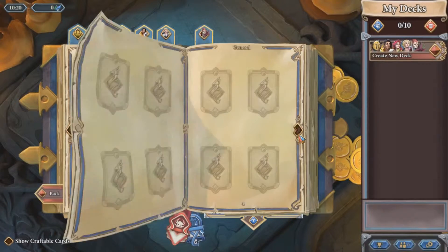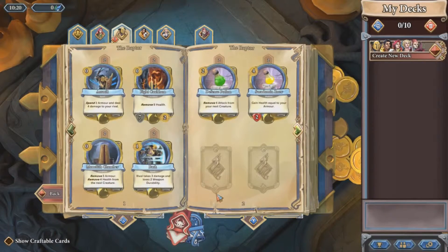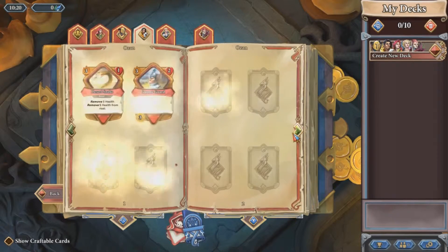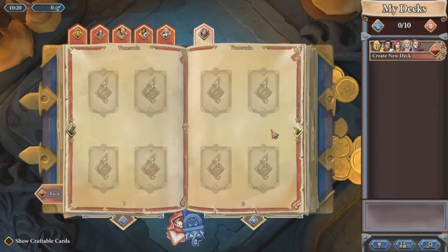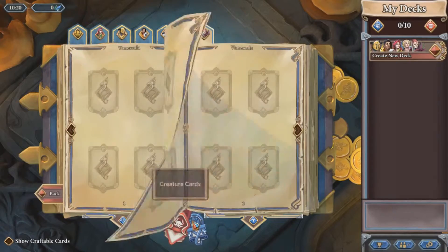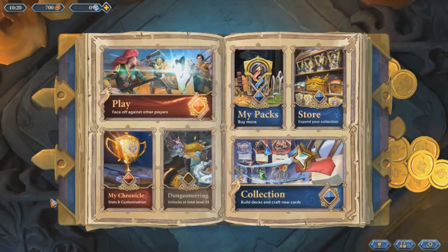Cards are separated by support and attack, which is something I feel Hearthstone should probably have — just a quick tab between monsters and magic. They might have added that in an update; I haven't played Hearthstone in a while. This is currently in beta, so there's only five classes — five heroes — that you can pick from in the game. I'm not sure if they're actual Runescape characters; I think Osman is one.